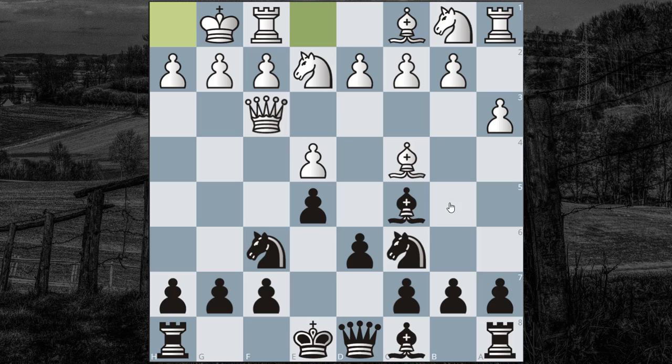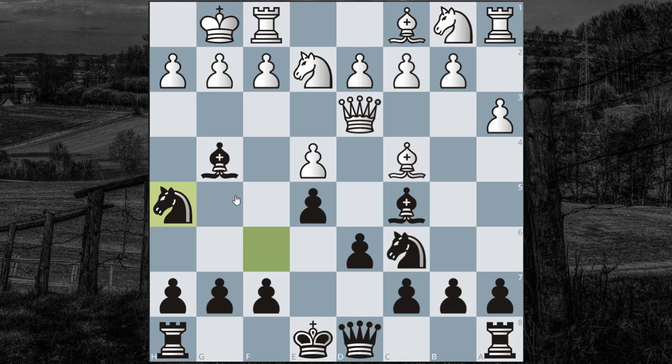The Turk is simply following good opening development of his minor pieces, combining it with an attack on the Queen, which is the drawback, because now black gets to develop with a tempo. Black starts a slightly early attack, but given the strength of Napoleon's play, it's the right decision.